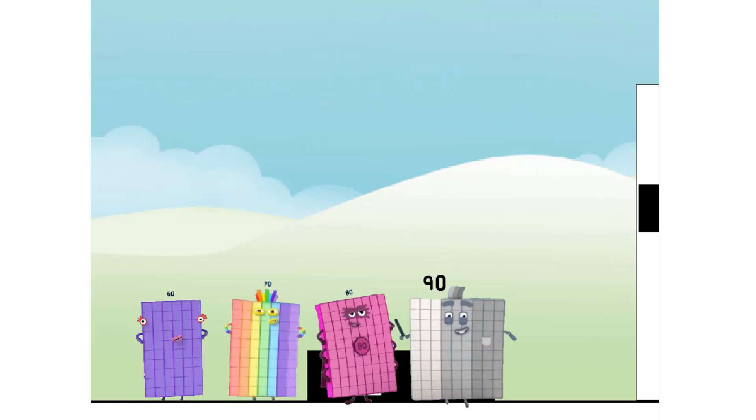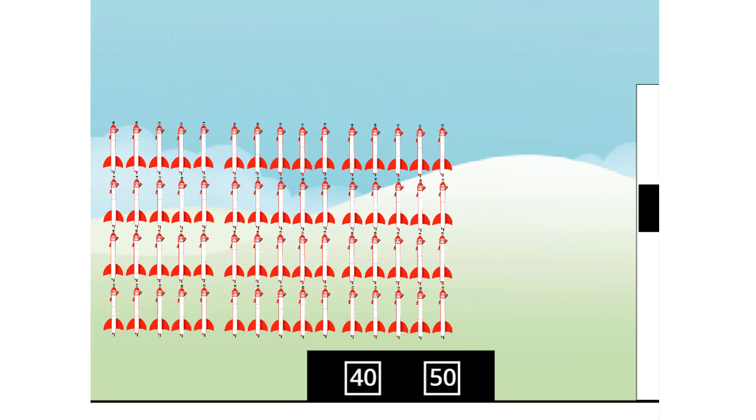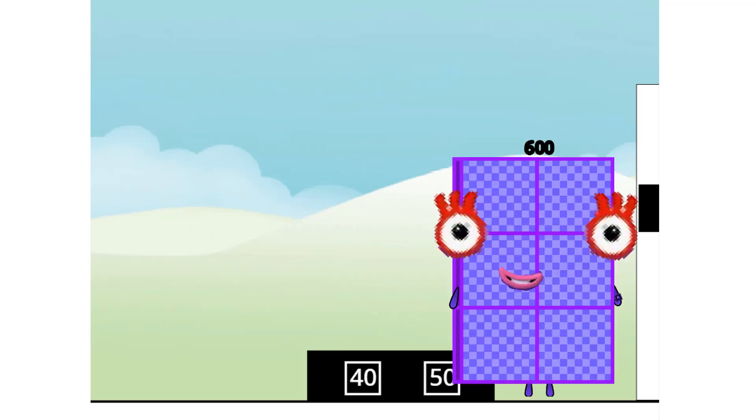Thank you for coming to play my big new game! I'll roll the dice to start, my friends. This game is called How Many Tens? 60! 60 times 10 equals... 600! I am 600, here to play with 600 spots. Hip, hip, hooray!